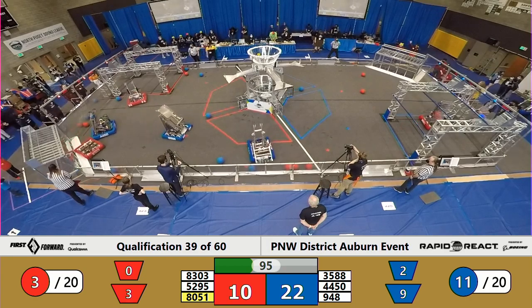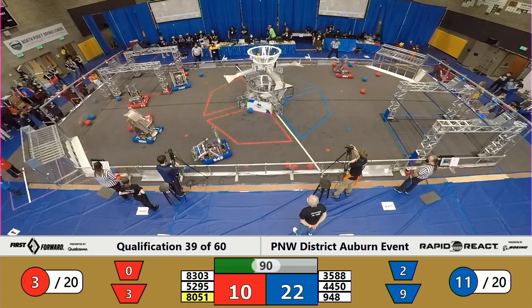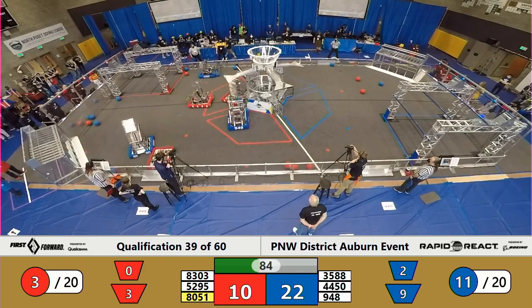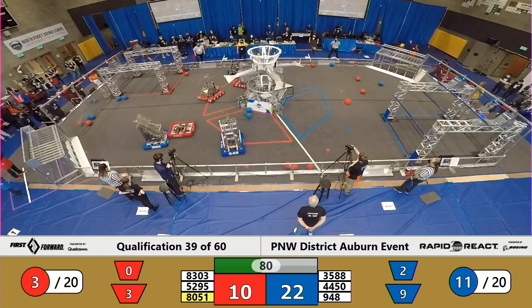8303 playing defense is the Golden Gator Bot. They're trying to keep 4450 from getting to cargo, playing with the field a little bit, moving back and forth. This leaves 8051 with easy access to cargo, but the shot bounces off the near hub rim and out.